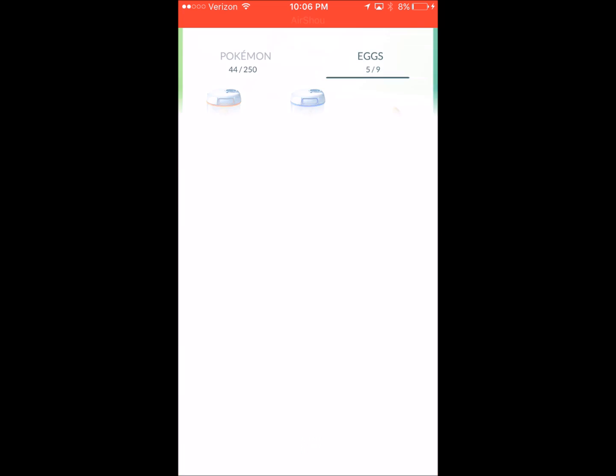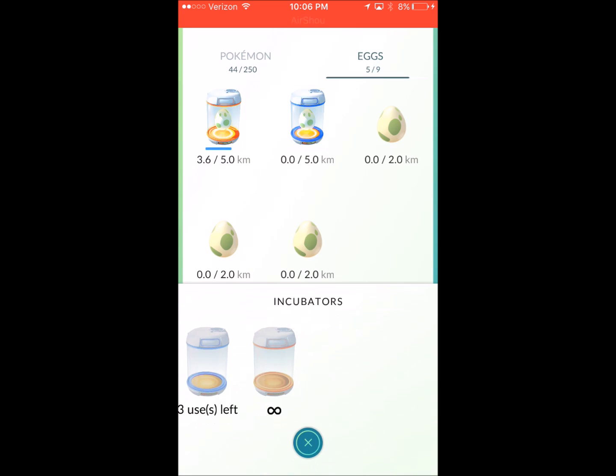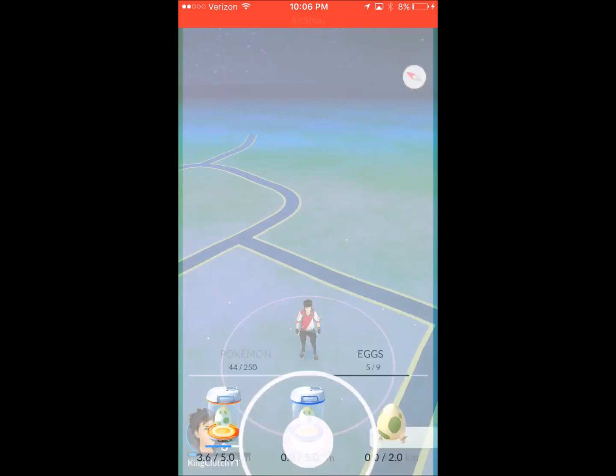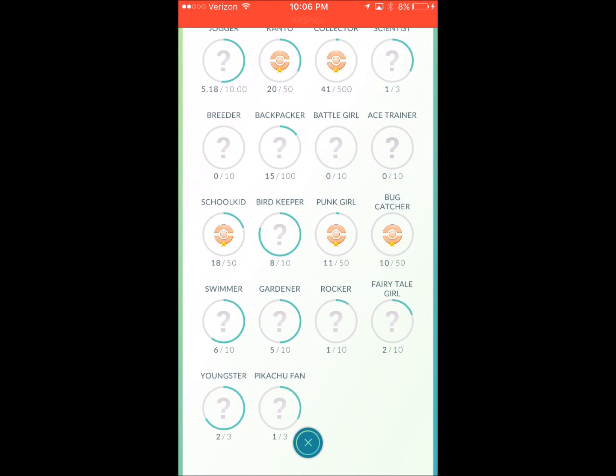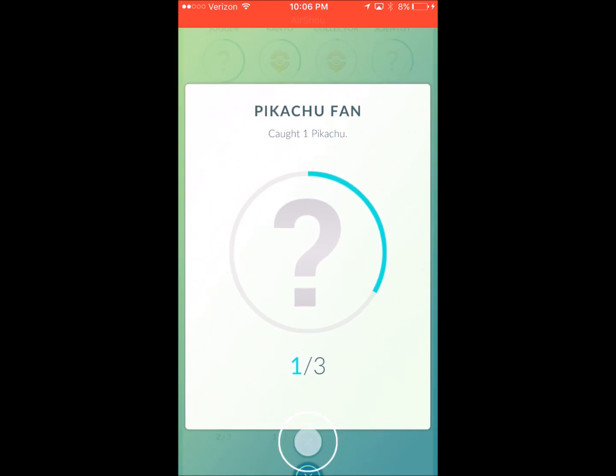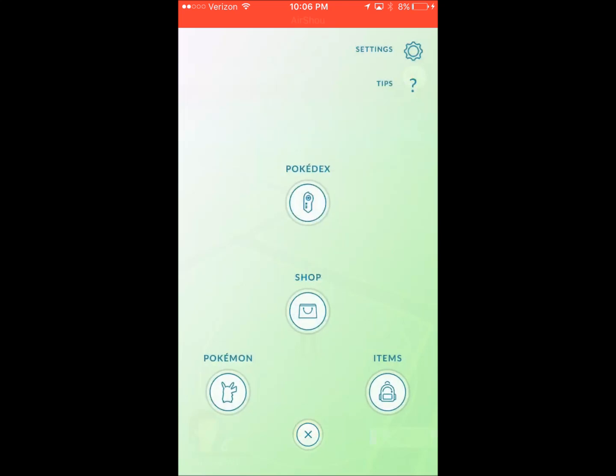Make sure next time you're near a Pokestop you grab it — don't pass it up and say you'll get it later. Walk back and get it, because you never know what you're going to get from an egg.